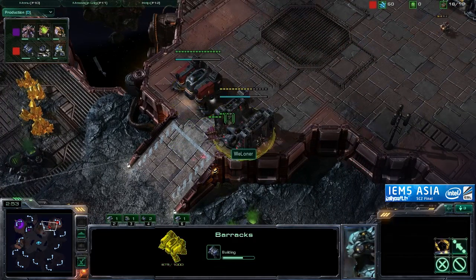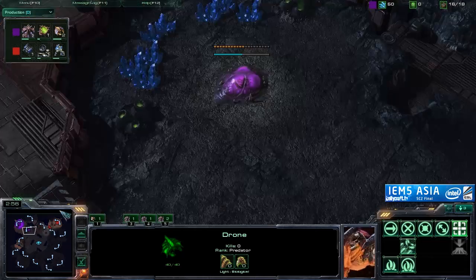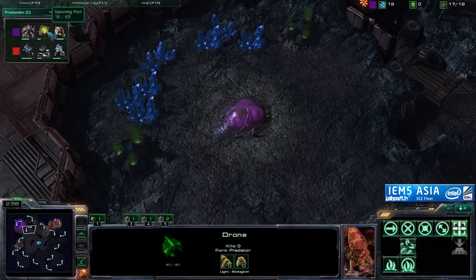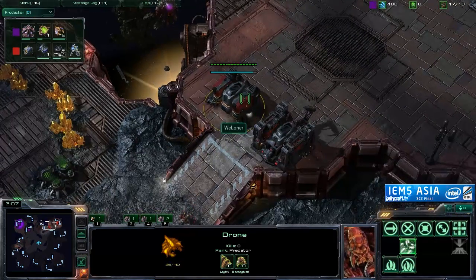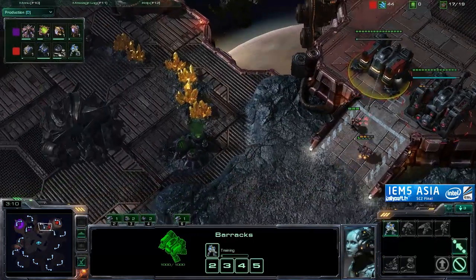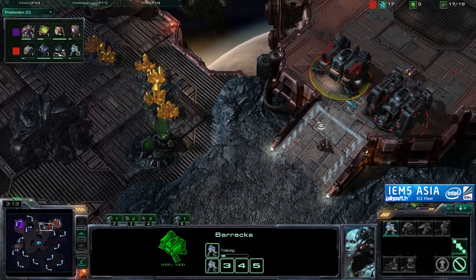We are seeing the double barracks opening right here from Lono. It has been scouted very early by Moonglade. Moonglade's response is going to have to rely pretty much on his drones and hopefully a Spinecrawler. Spawning pool is on the way. But Marines are already on the field right here for Lono, and by the looks of it, they will be going straight over there.